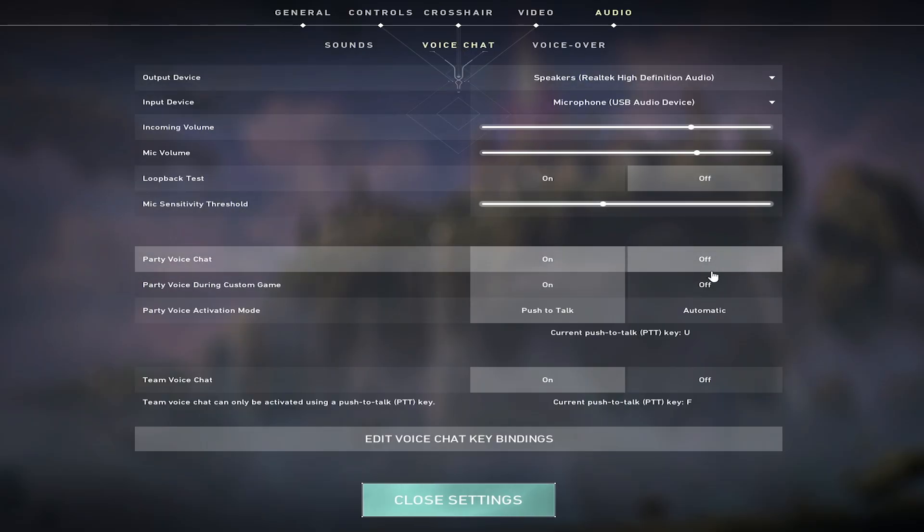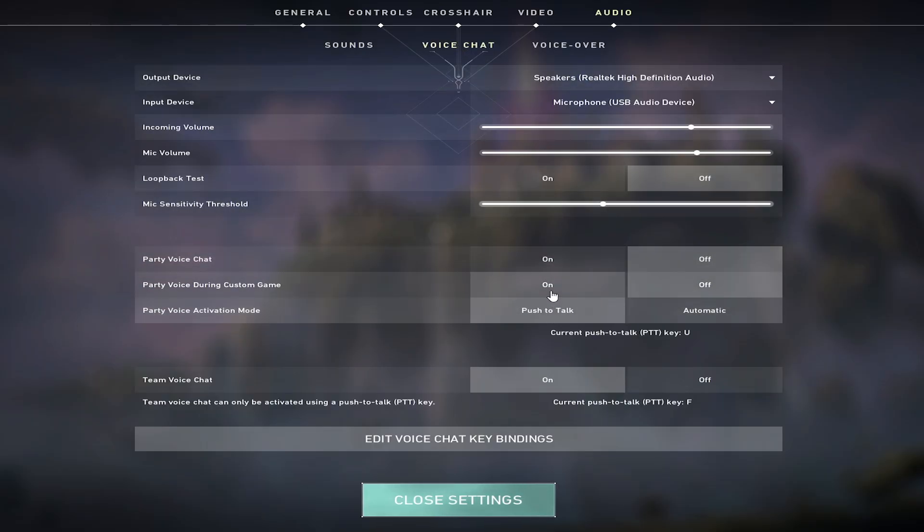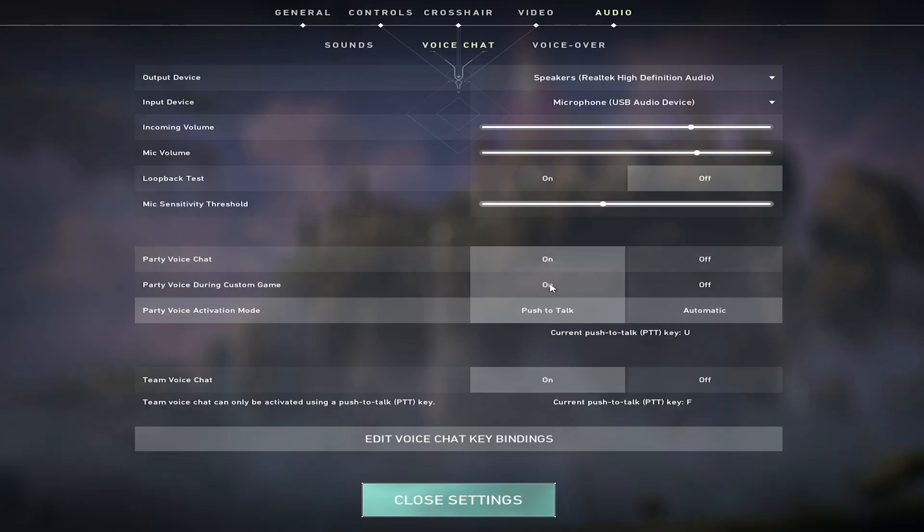The second fix is to go to voice chat, turn all the sliders to one side, and then turn them all back to the other side. It should fix your problem — it worked for me. If it worked for you, let me know in the comment section below. If it did not work, let me know as well and I'll try another combination.